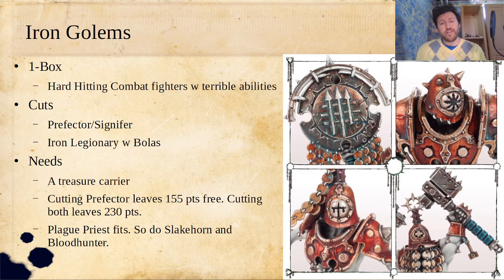The other thing I would cut is the Iron Legionary with Bolas. With the way Warcry is played now, with really liking toughness on cheap fighters because it gives you the ability to use counter, I don't really want the Iron Legionaries that don't have shields, whether it's the Twin Hammers or the Bolas. The box comes with two shields and then one that you either do the Bolas or Twin Hammers — I'd just get rid of that one in general.